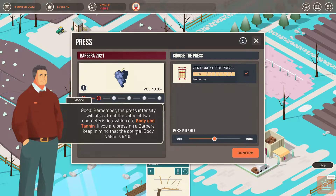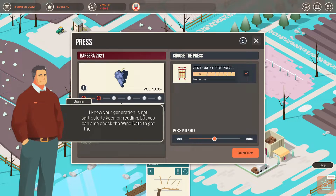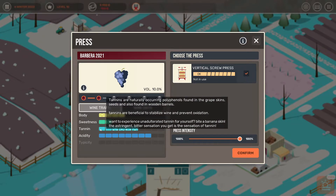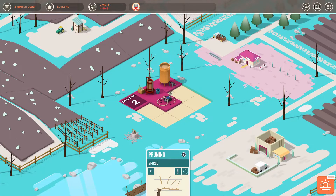The process intensity will also affect the value of two parameters: body and tannin. If you're pressing a Barbera, keep in mind that the target body is eight out of ten. I'll give it a go and see what happens. Your generation is not particularly keen on reading, but you can also check the wine data to get the right balance. I don't want a body of ten — I should have put my slider way down if I knew that.